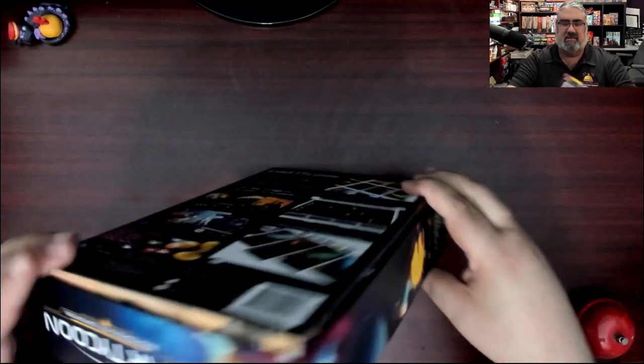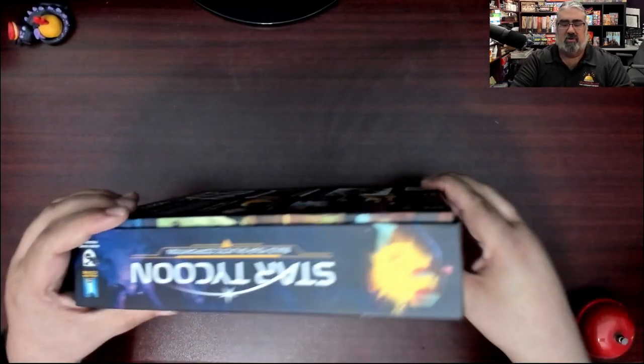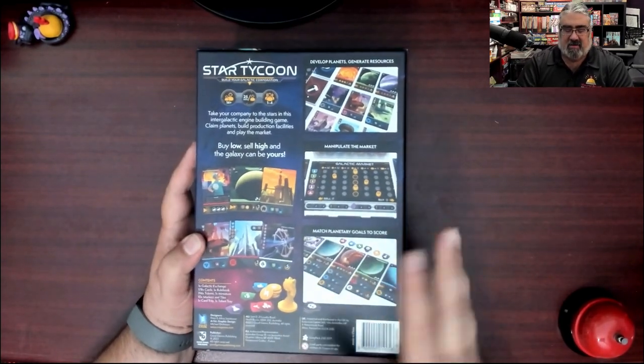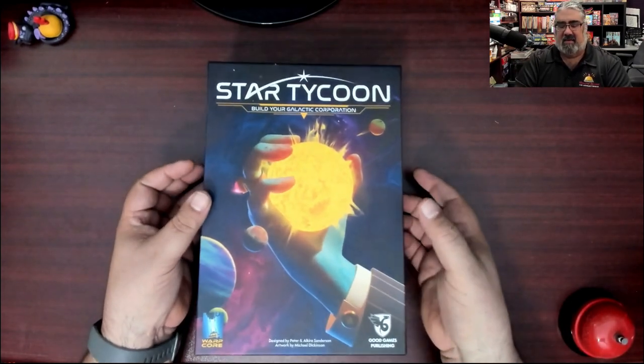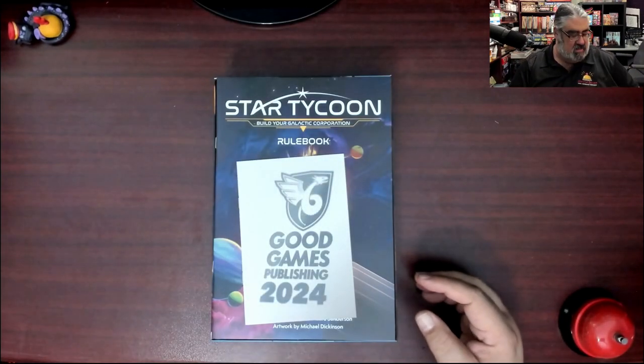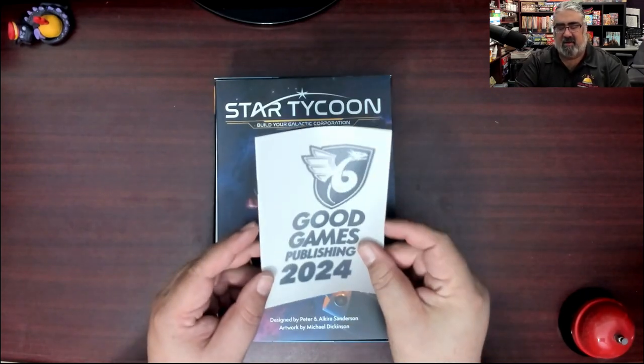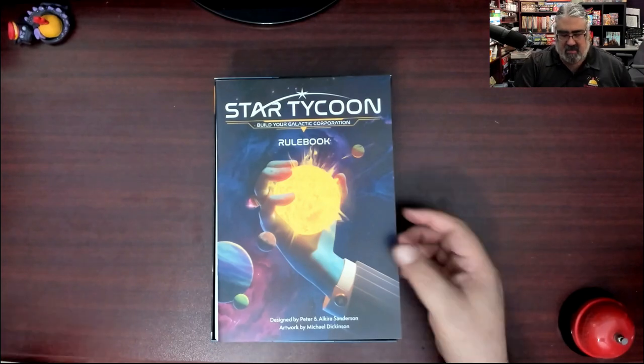Here you have the box for Star Tycoon. As I mentioned, there is some box lift, but that is just for shipping purposes because there's a bunch of punch boards we're going to go through. The back looks pretty — it's got a nice aesthetic to it. Inside the box, this is a fairly new one; we've got Good Games Publishing's catalog. Check out their other games — they make some fantastic games. And here we have the rulebook.